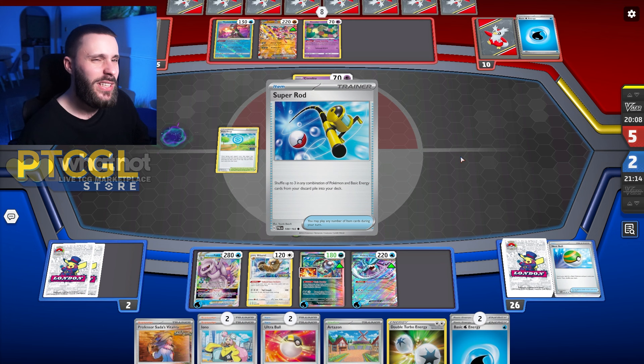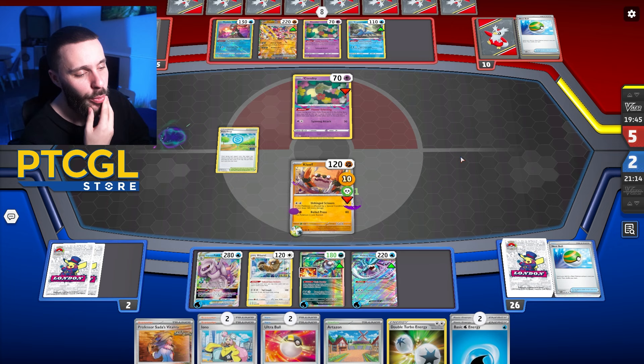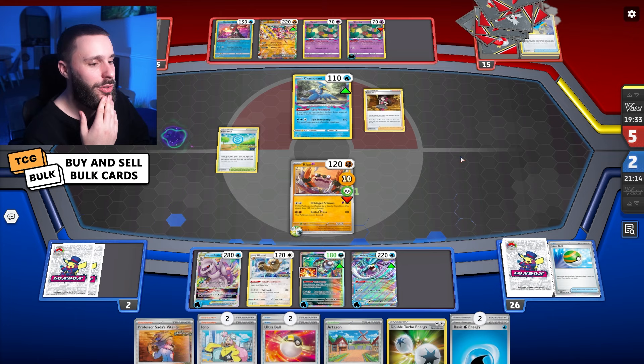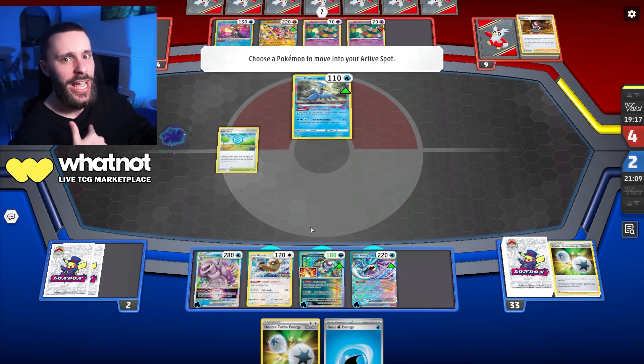We are in the Master League, so that is kind of wild. They go for a Rod — don't recover that Raikou, that's a very silly decision. They get the Cram back — yes, the Cram is definitely the move, that's the only way you're coming back. The funny thing is I could just get another Claw down. We have the Artisan and the Ultra Ball for that. This is why I wanted the Claw — it's that single prize attacker that can force your opponent into the position of needing to take single prizes instead of going after the Wakes. There's a Roxanne though, so that's the Phoner in the bin.